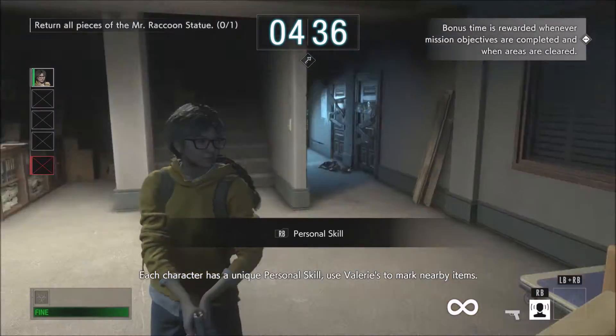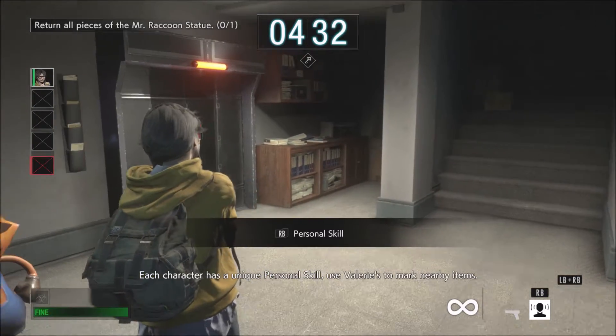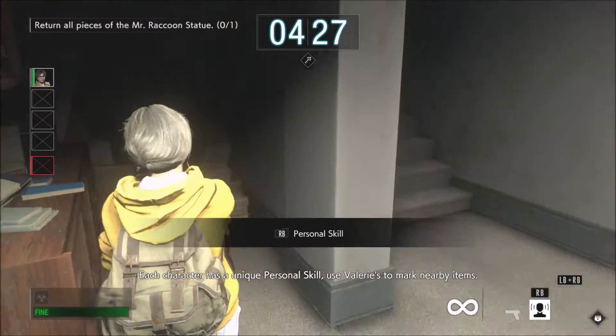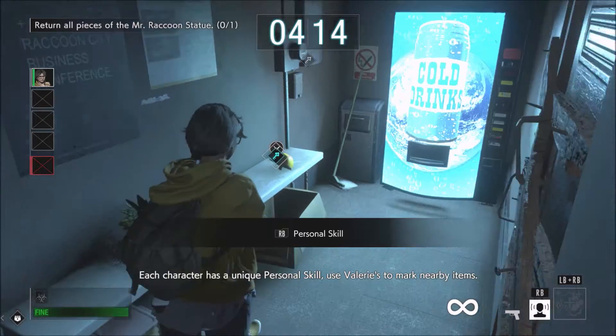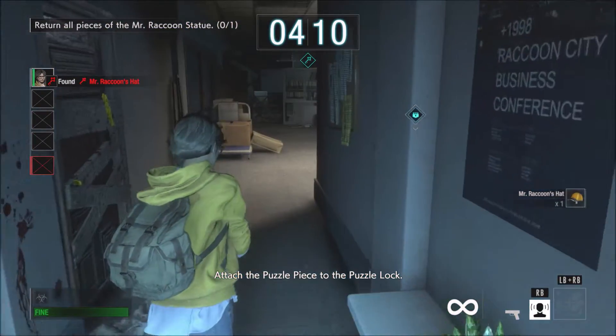Find the missing puzzle piece. Each character has a unique personal skill — use Valerie's to mark nearby items. Attach the puzzle piece to the puzzle lock.